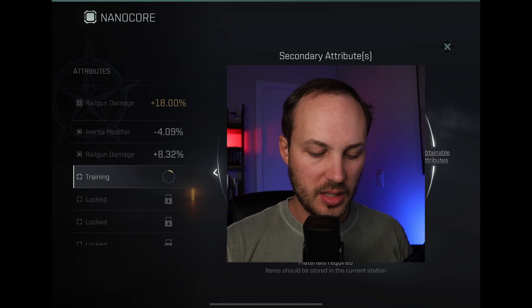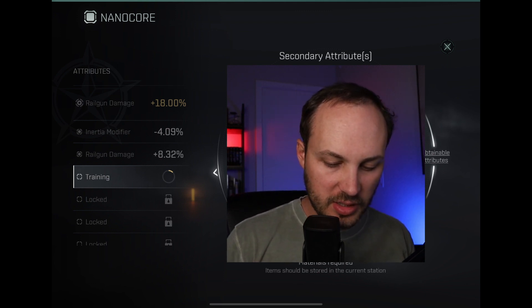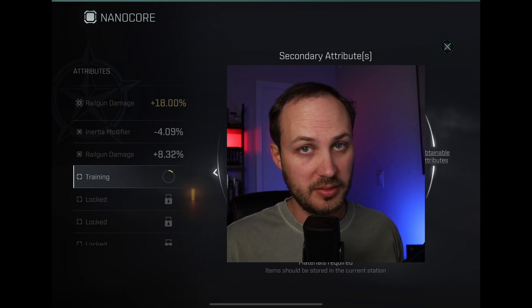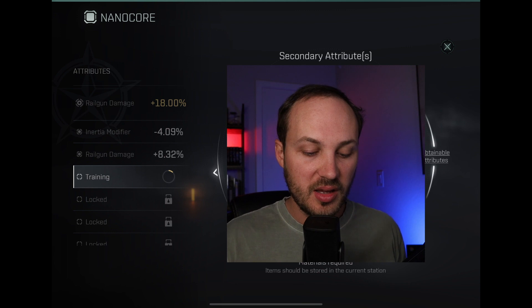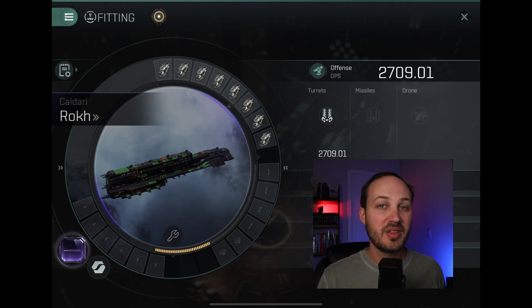On this core, I did go ahead and get the first attribute up — fairly high, at 8.2 out of a possible 9. It wasn't the absolute best roll, but I think if you're trying to save money and be most conscious with your ISK, that's a pretty good roll. With that bonus, it does bring us up to just over 2700 DPS, which is still under the Vindicator by about 100 DPS.